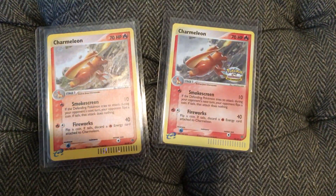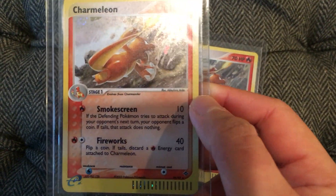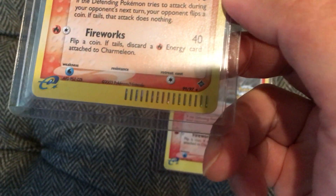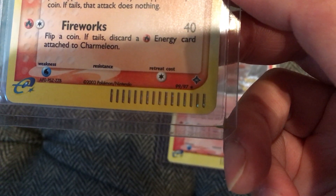Charmeleon comparison. Yes, we have evolved from Charmander to Charmeleon. So you can see the artwork — pretty amazing as usual — and it's the easiest with the barcode, 99 of 97.